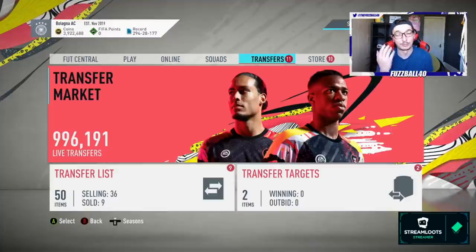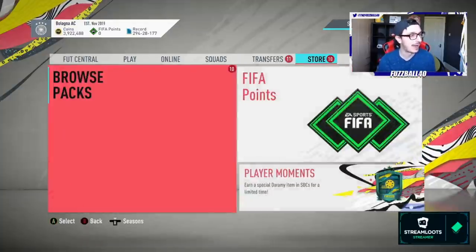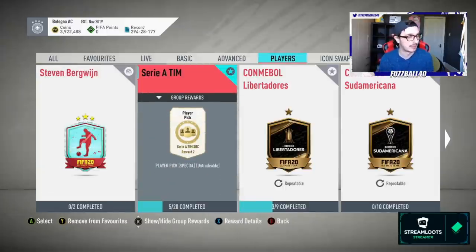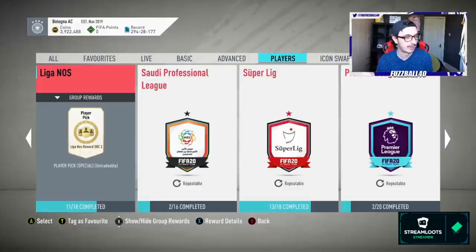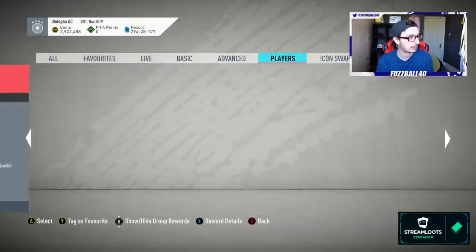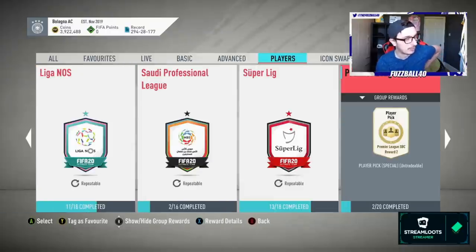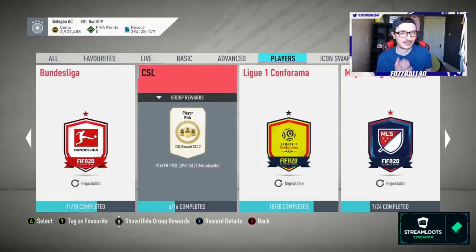Looking at the silver-to-gold conversion — all done. A great tip from you guys was using those gold cards from non-major leagues for marquee matchups instead of upgrading them. Looking at the SBC challenges now: Serie A is a quarter done, Bundesliga and Ligue 1 done recently. Premier League definitely needs a look, Saudi League needs a look, Championship needs a look, La Liga Santander needs a look. I'll start with the minor leagues then move to major leagues.